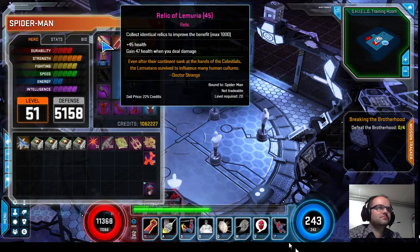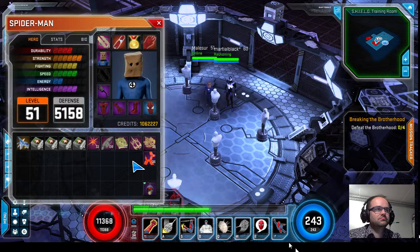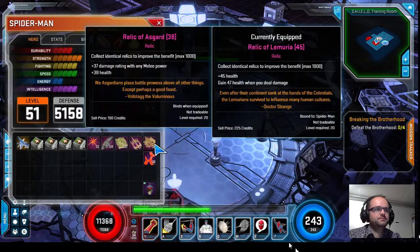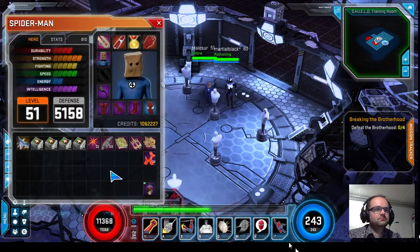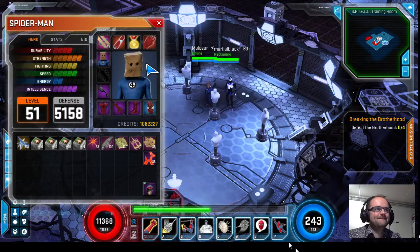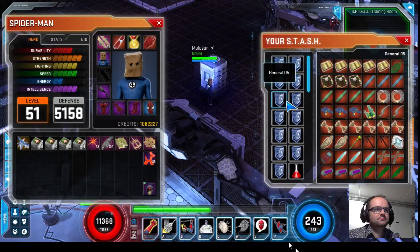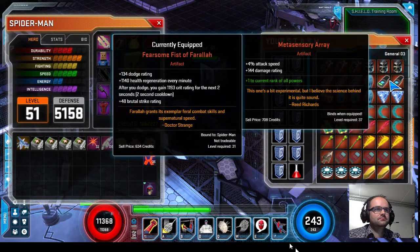Relic of Lemuria is going to be your best relic — the health proc is really strong and scales well. The next best would probably be melee damage. For artifacts on the melee build, in order of priority: your advanced metasensory array gives up to 8% attack speed, around 300-something damage rating, and plus to all powers. That plus to all powers gives you higher percent on web spray, Spidey Pommel, dodge, and defense. It's really underrated and a really strong effect on an artifact.